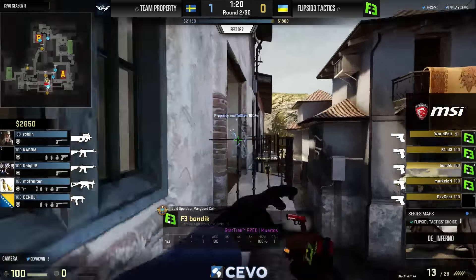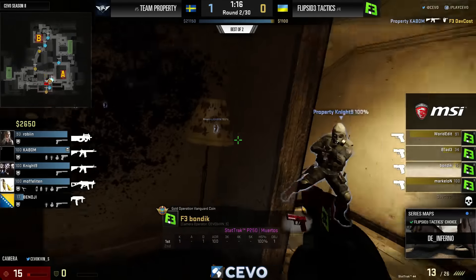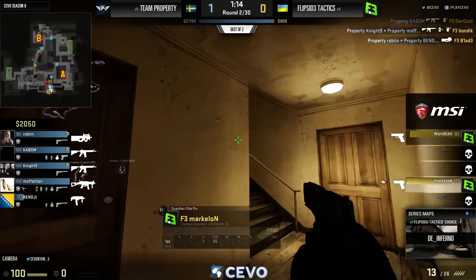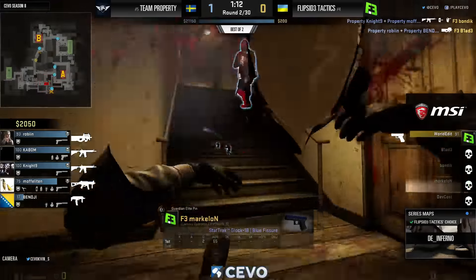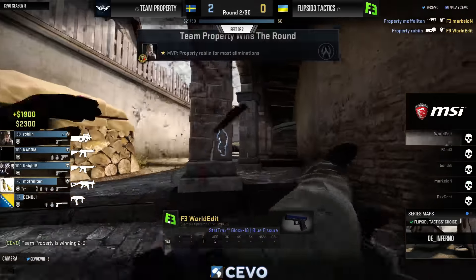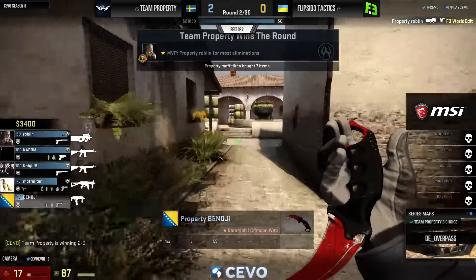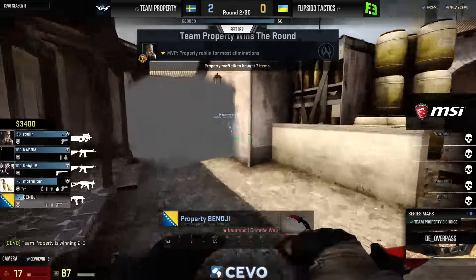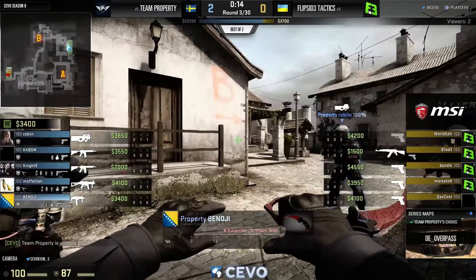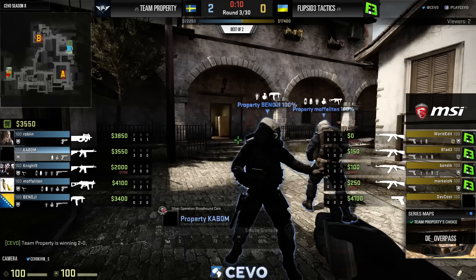It's still T stairs, the rest just trying to work apartments control. They get the aggressive push here from Night Nine and Moff, cleaning house in the apartments. Property left alone and discovered. Flip Side had nothing invested — they're all saving up for this moment where the AKs come into play, and this is where we'll get a better idea of how this half might go.